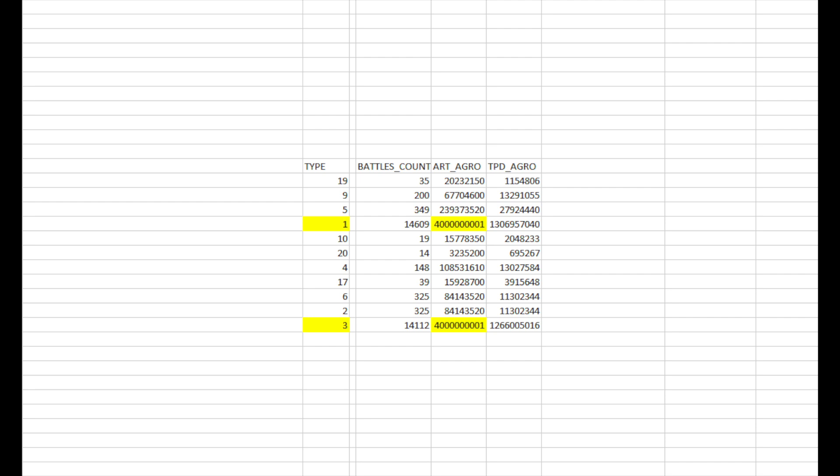The torpedo aggro keeps climbing very, very slowly, but obviously that number is really low. So although torpedo aggro keeps increasing, because artillery aggro doesn't work, the overall aggro keeps shrinking and shrinking. That's what's wrong, and this has been an issue for nearly three years. Pulpy and I have said it numerous times to Wargaming, but it hasn't been fixed and it will not be changed in the upcoming improved stats we're getting soon either. I don't know when or if this problem will ever be fixed.